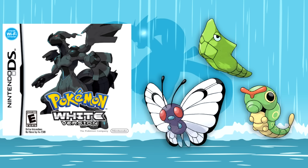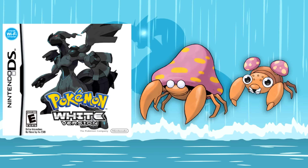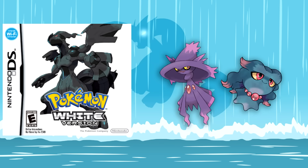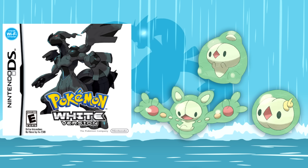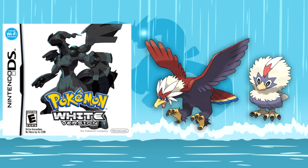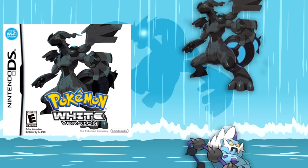For Pokemon White, we have Caterpie, Metapod, and Butterfree, Paras and Parasect, Misdreavus and Mismagius, Poochyena and Mightyena, Minun, Solosis, Duosion, and Reuniclus, Rufflet and Braviary, Thundurus, and Zekrom.